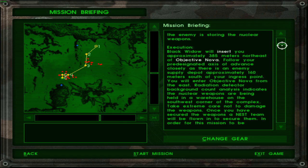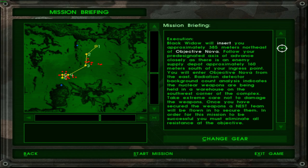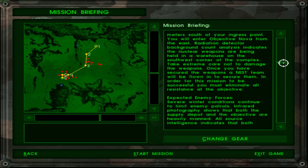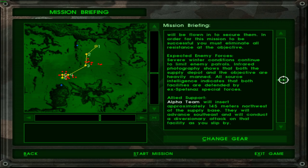You will enter objective Nova from the east. Radiation detector and background counter analysis indicate the nuclear weapons are being held in a warehouse on the southwest corner of the complex — take extreme care not to damage the weapons. Once you have secured them, a NEST team will be on hand to secure them. Severe winter conditions continue to limit enemy patrols, though intelligence shows both the supply depot and the objective are heavily manned.